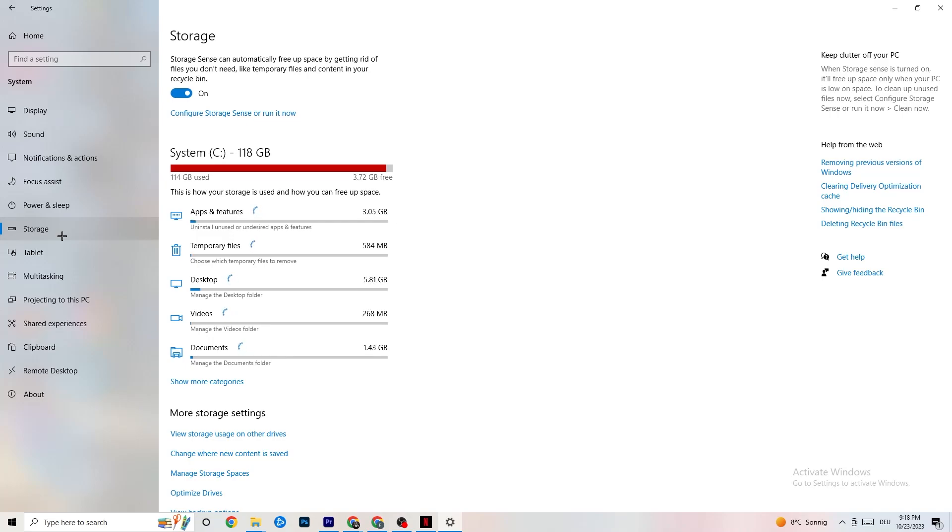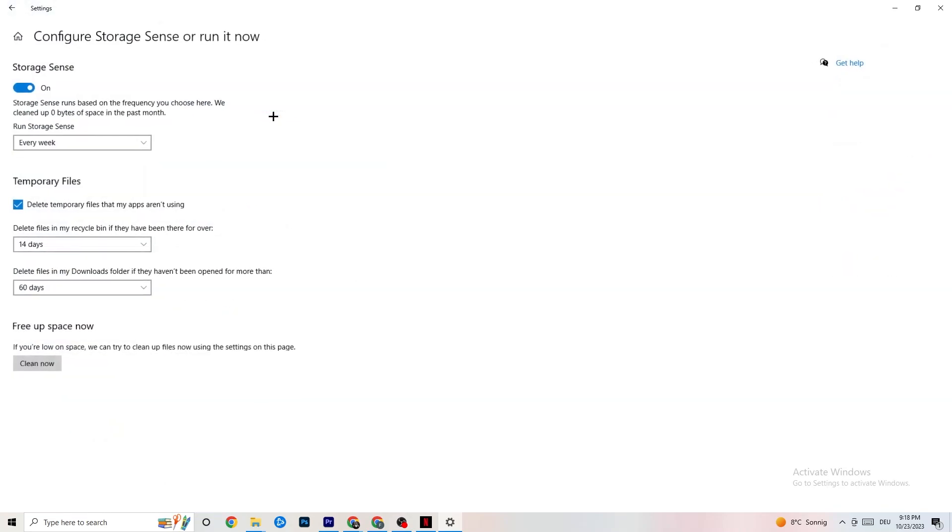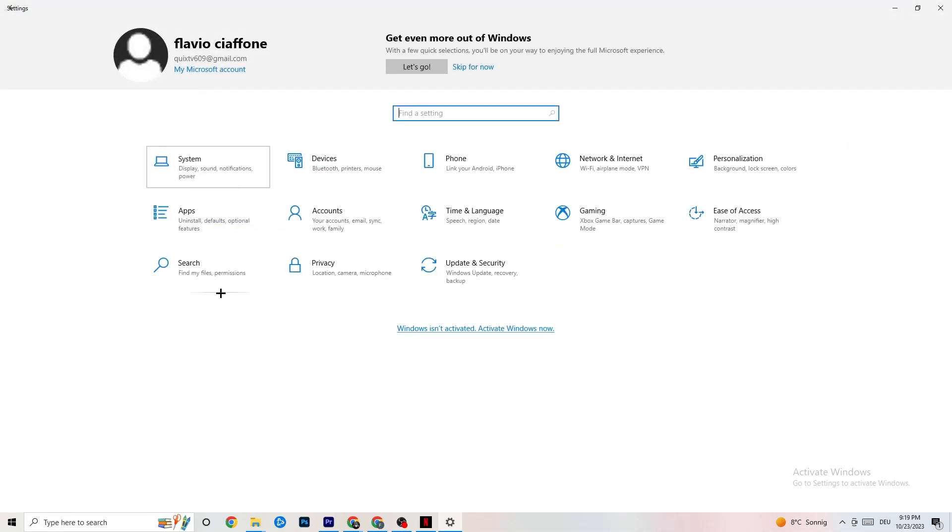Afterwards go to Storage. What I want you to do in Storage is simple: click into Storage Sense and run it now. There is an algorithm you can change for your preferences, but I want you to keep my settings — every week, 40 days, 60 days. Afterwards click Clean Now, which will delete every single temporary file you currently have on your PC that you don't really need, getting rid of trash.